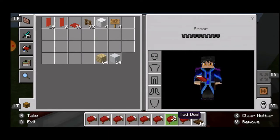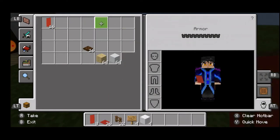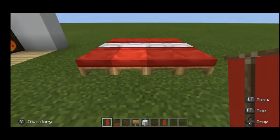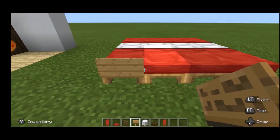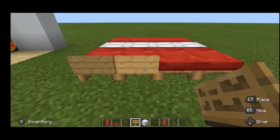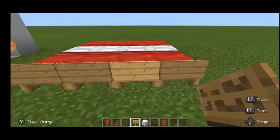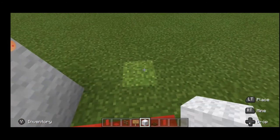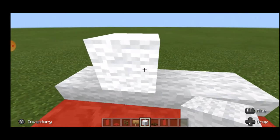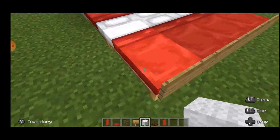Now take your oak signs, crouch, and just place them like this — just a simple oak sign. Then take your white wool and place it here like a nice pillow. You have to keep the bed so the white part, the pillows, are on the side — on the opposite side. Take your oak sign and place it here, just a simple oak sign right here. Then keep the white wool as the pillow.